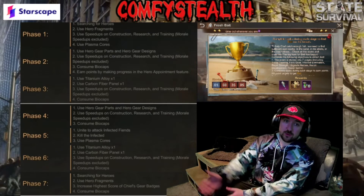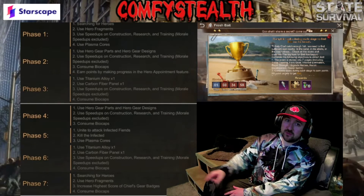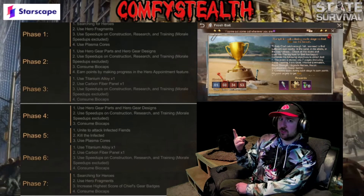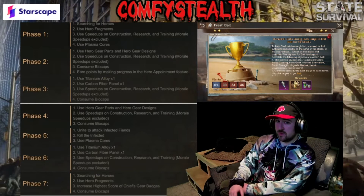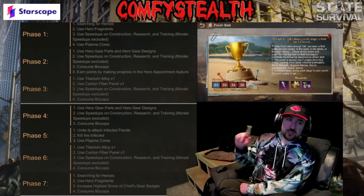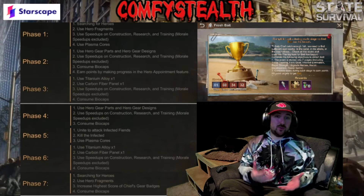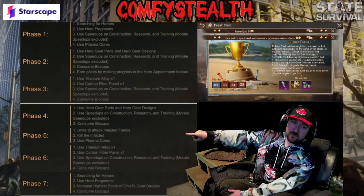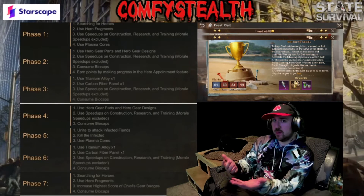Save your fragments and speed-ups to use on both events — don't waste them on the first five days when you can use them for SOTF or SVS prep. On the other days, use your hero searches on Wednesday since stage one starts then. Thursday, Friday, Saturday I'm going to spend biocaps to slowly progress. On Sunday I plan to kill infected to get points, then Monday and Tuesday I'll link up with SOTF or SVS prep depending on my state.